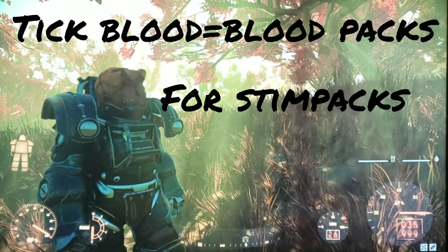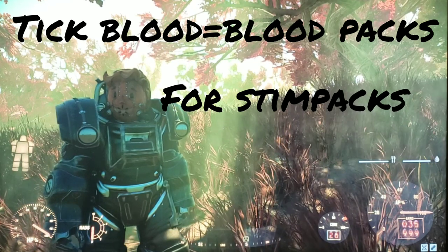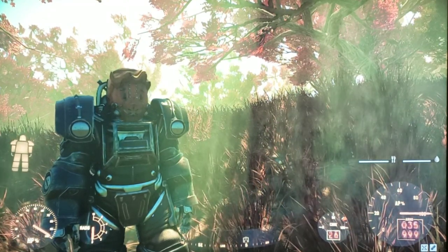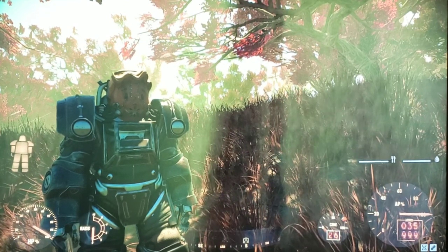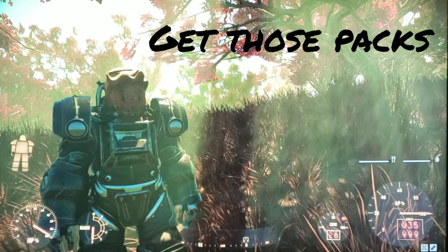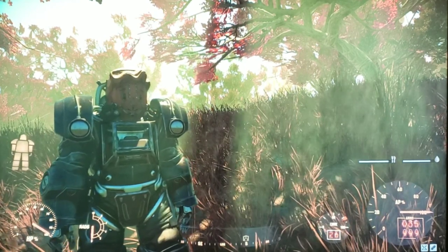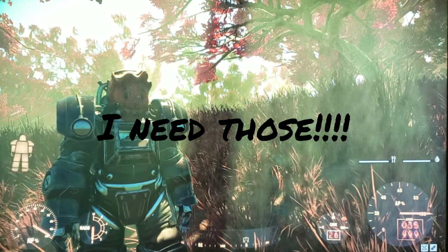Hey there again Vault 76 fans — this is Lanik here on Lanik's Quest. Right now I'm going to show you how to harvest tick blood. You need tick blood to get stimpacks; you'll make blood packs from it. This is one of the easiest ways I've found to get tick blood, make blood packs, and ultimately make stimpacks.